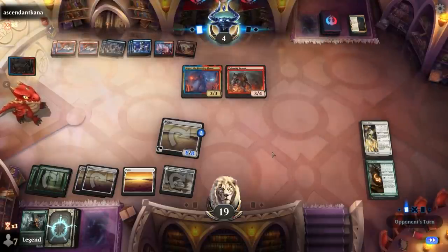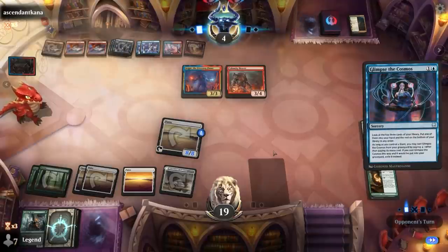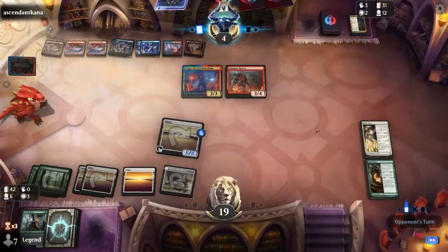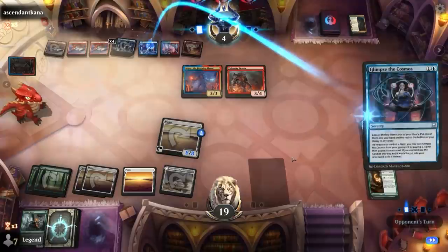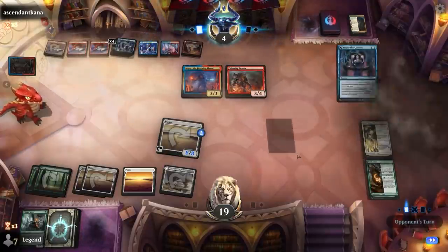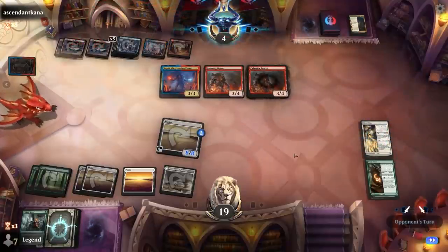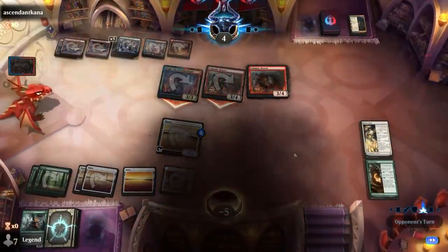Did they find a Calamity Bearer? Nope — another Glimpse, so they still get a bunch of looks. Pretty likely that they find one here. All right, last chance. And there it is. That's 24 damage and we're dead. On to the next one.